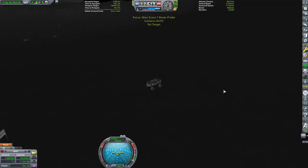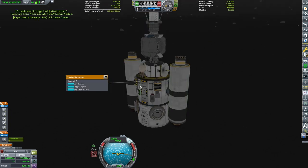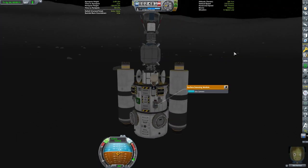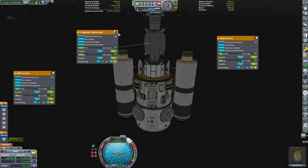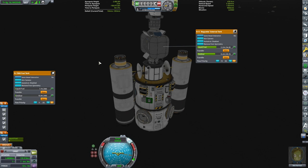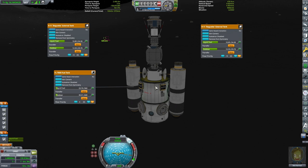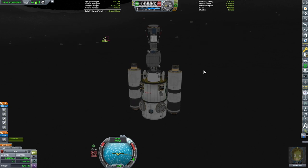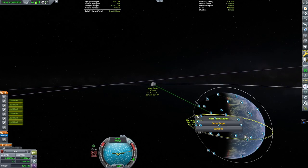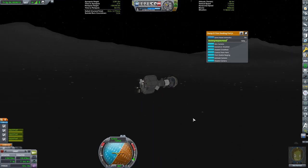Now we're going to gather all the science from our base here, including a surface sample, EVA reports, and crew reports, and we'll transfer all of that information into our science storage unit. Then we'll put Bob in the lander. With our scientist in the lander, I'm going to transfer the remaining fuel to make sure we have enough delta-V — because I'm not just going back to Kerbin, we're actually trying to rendezvous with the space station again. So we're going to take off.